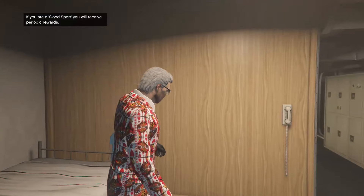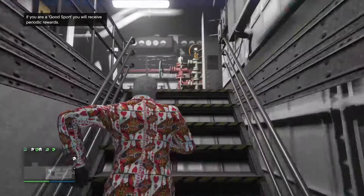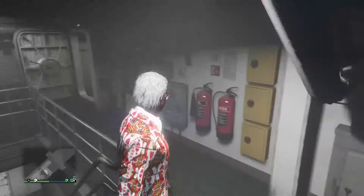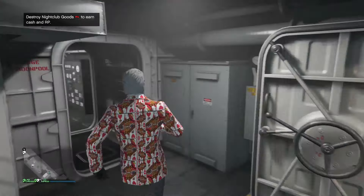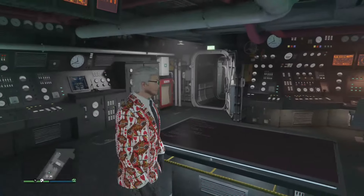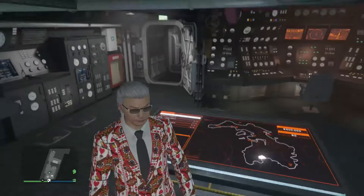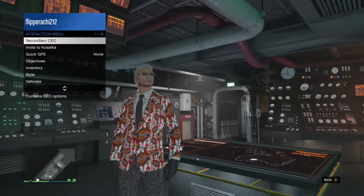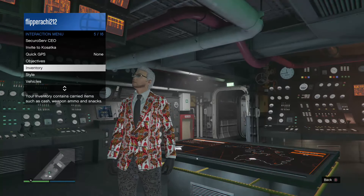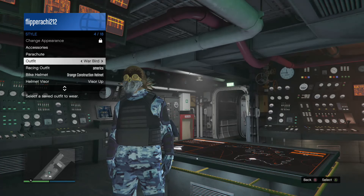You ready for the moment of truth? Work your way up here to the planning screen like usual. There's another key thing you gotta do — do not touch anything on the screen. Just come over here and change your outfit, because you need to force a save. Changing your outfit is one of the easiest ways to do that.